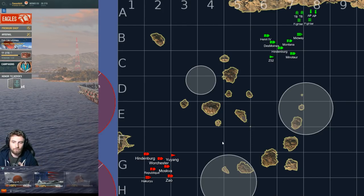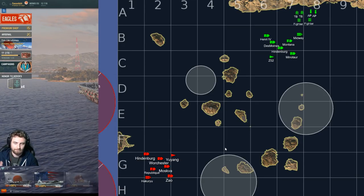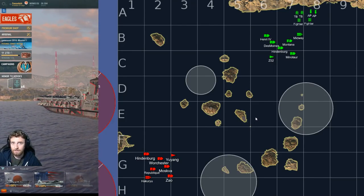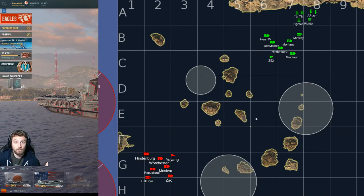The enemy team has a Republic, Zao, Moskva, Worcester, Hindenburg, and Yuyang. Now, in this particular map, there are a number of things to take into consideration at tier 10. The AA bubbles are quite large — 7.2 and 8.6 kilometres. We also have radar ranges from 8.5 to 11.7 depending on the ship, which means the meta is going to be cruiser heavy, same as clan battles.